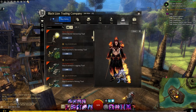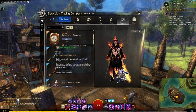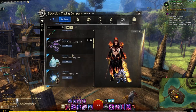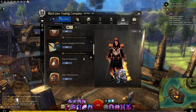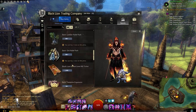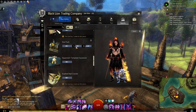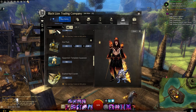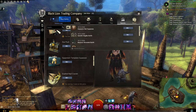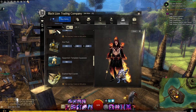The upgrades tab is generally for account upgrades - you can store an extra build for your characters, get an extra crafting profession, extra bank slots, extra bank tabs, all that sort of thing. Nothing you actually have to have, but a lot of it can be quite useful. Since you don't have to pay a subscription fee for this game, you might feel you have a little extra money to spend in the gem store. The history section shows all the stuff you've recently purchased and when you purchased it, and you can purchase another one straight from there.